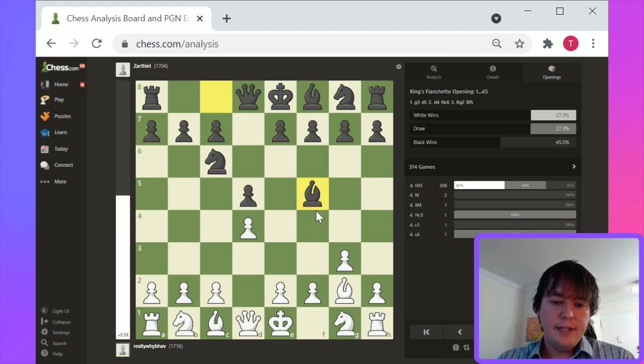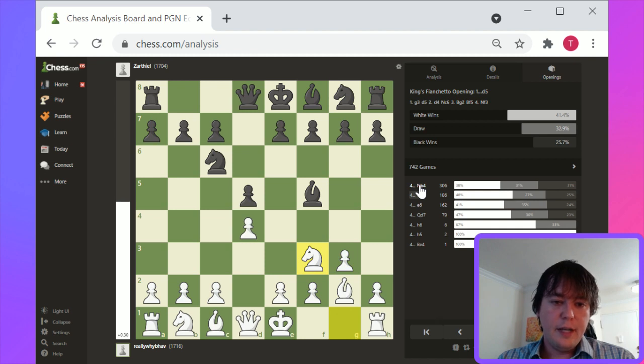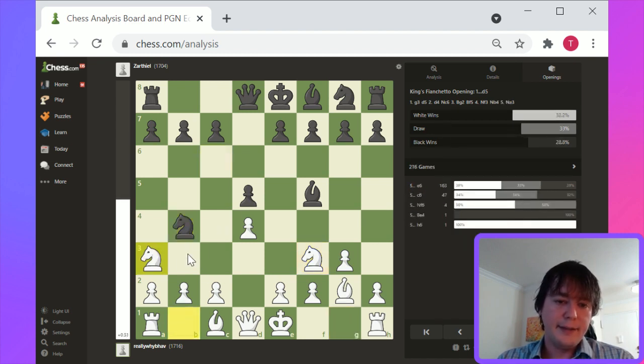If black plays Bishop f5 here, the recommended response is Knight f3. Knight b4 is an attack that can be generated for black. Knight a3 is the response. In this particular case, Knight a3 is a reasonable move — it's basically the only defensive move. This type of knight-to-the-rim move is generally not ideal, but if it has a good reason — specifically to defend the c2 square — it makes sense.